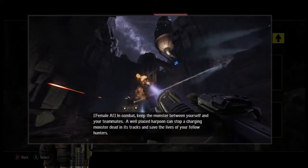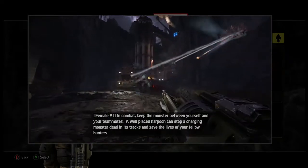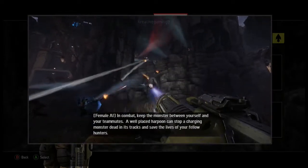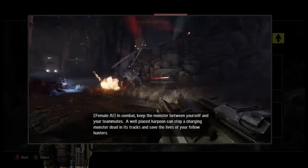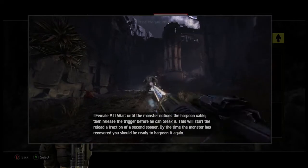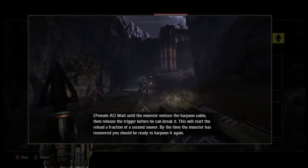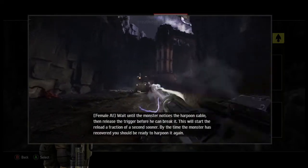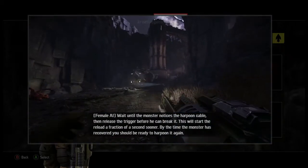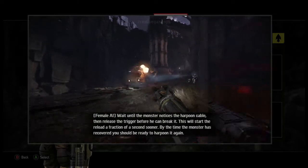In combat, keep the monster between yourself and your teammates. A well-placed harpoon can stop a charging monster dead in its tracks and save the lives of your fellow hunters. Wait until the monster notices the harpoon cable, then release the trigger before he can break it — this will start the reload a fraction of a second sooner. By the time the monster has recovered, you should be ready to harpoon it again.